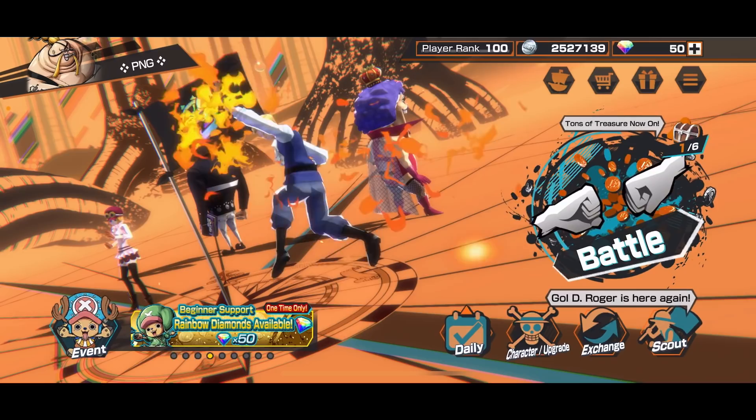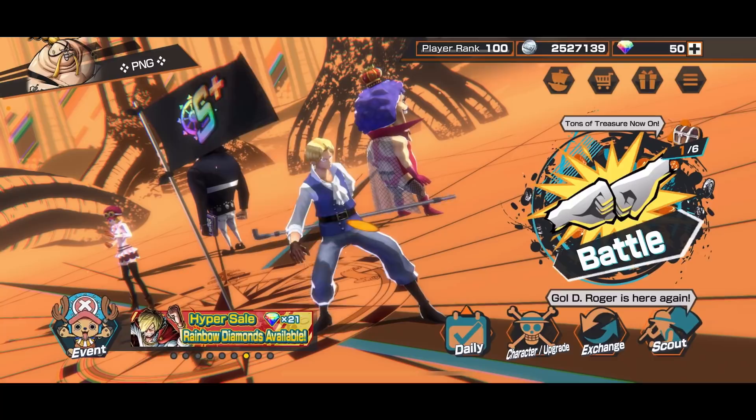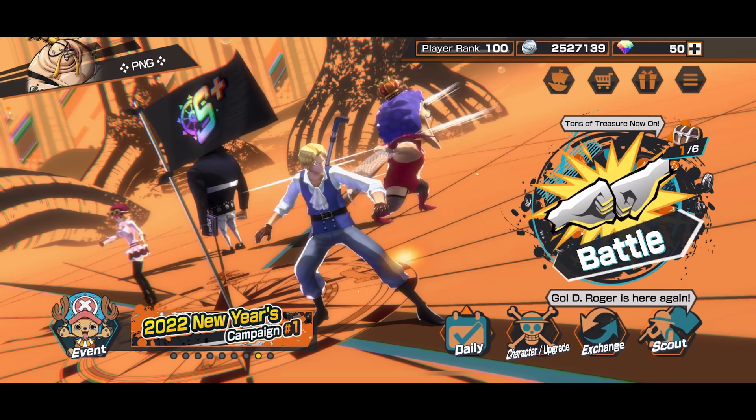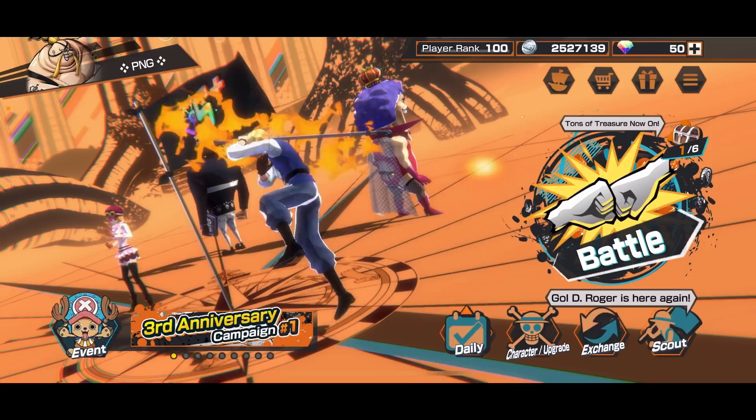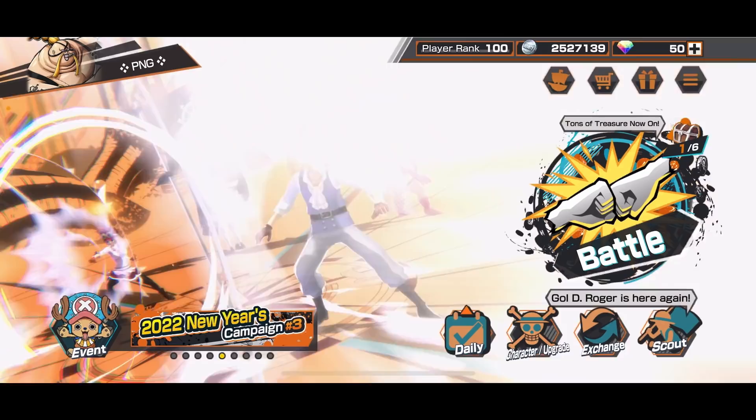Hello to my lovely viewers, it's PNG. Thank you for tuning in to my One Piece Bounty Rush video. Today I'm going to do the gameplay for the Revolutionary Army. Unfortunately the Revolutionary Army members we currently have don't have enough to convert the flag to the Revolutionary symbol, because Kuma is technically not an official Revolutionary Army member publicly — he is still technically a Seven Warlord at that time. The only three official members we have are Sabo, Koala, and Ivkov.